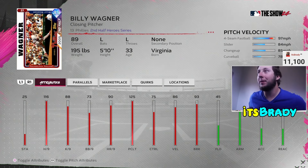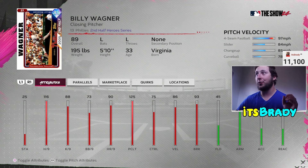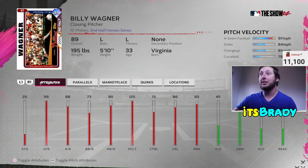The last bullpen piece is Billy Wagner: 116 hits per nine, 125 pitching clutch, with a four-seam, slider, changeup, and curveball. Really good stats and a great closing pitcher. You get him from the NL East team affinity — he's an 89 overall but he's probably going to be on my team for a very long time. One of the better lefties in the game. If you don't have him, you're missing out.